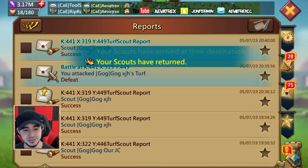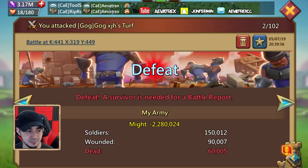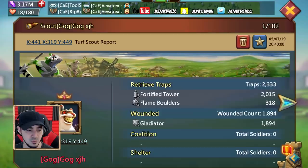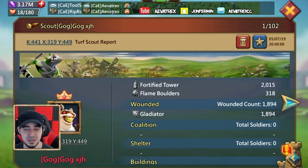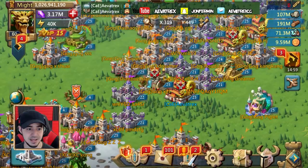Defeat — it is what it is, that was expected. The wounded and dead part is also very important, I'll get to that in a bit. You will lose troops, so if you don't want T1 dead this is not for you, but it can potentially save you millions of troops. Now here's the scout — look at the wall HP: zero. And now look at the wounded: gladiators are the first thing wounded, meaning infantry is their front line.